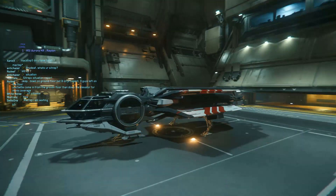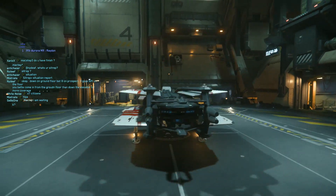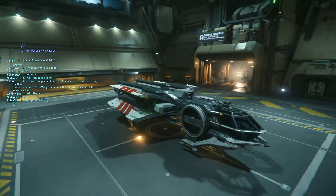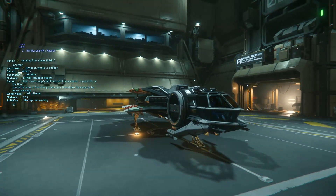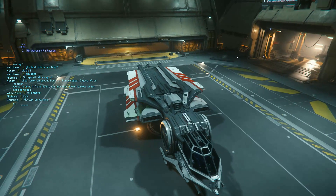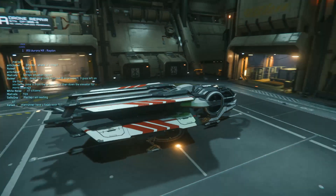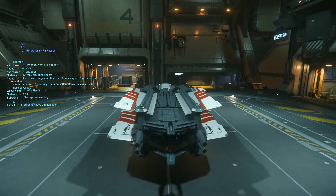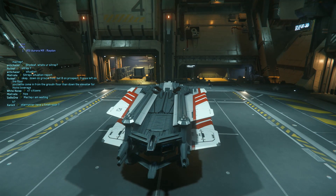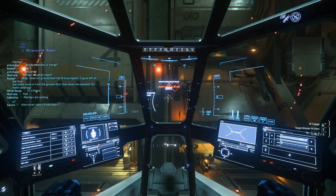If you are going out in the verse in one of these, just remember — she's small, she can carry some cargo. You've got a couple of weapons at the front — two guns — and looks like a couple of missiles at the top. Not too much, just box standard. Let's see how the landing gear goes up, shall we?